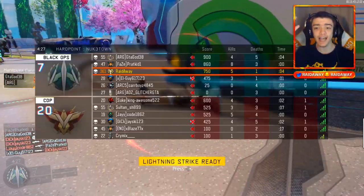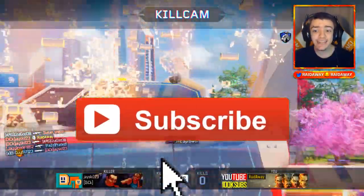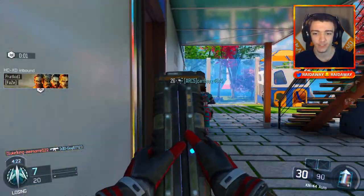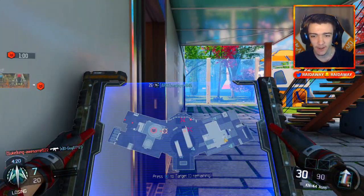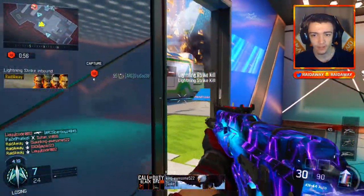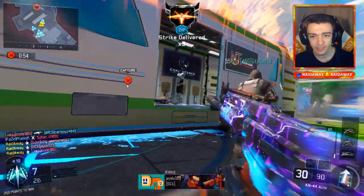I'm getting so many assists, and we died by a grenade? We were close to the Wraith. Alright, we got the lightning strike. Let's just place that down all around. We got one kill, two kills, three kills. Not too bad.